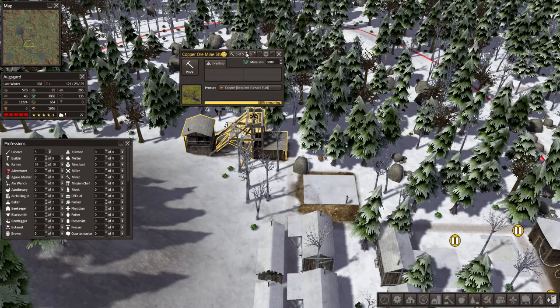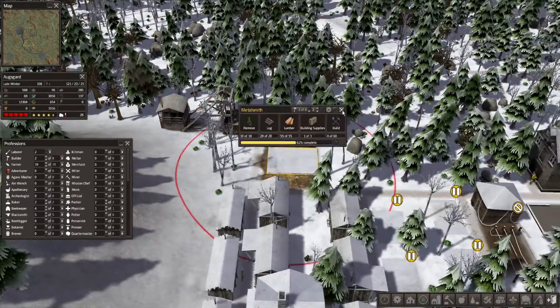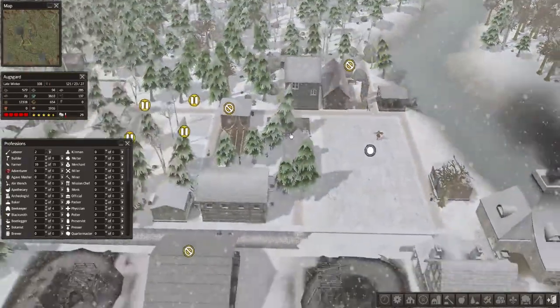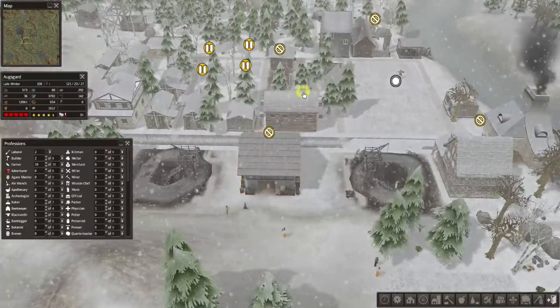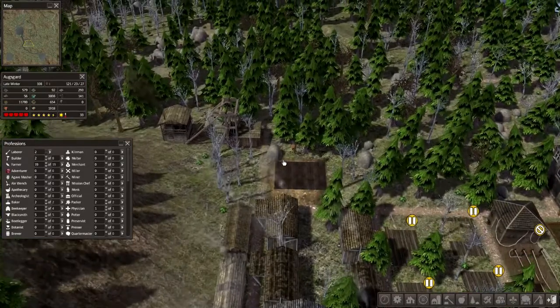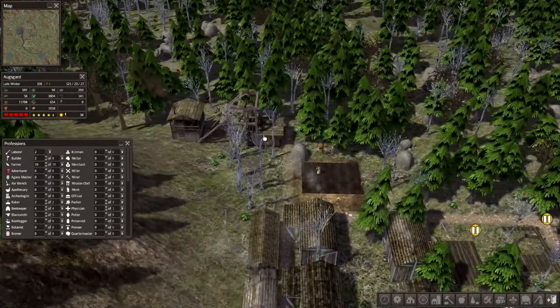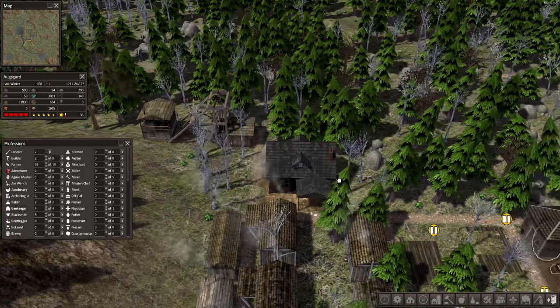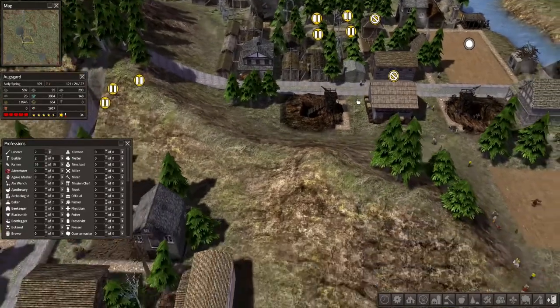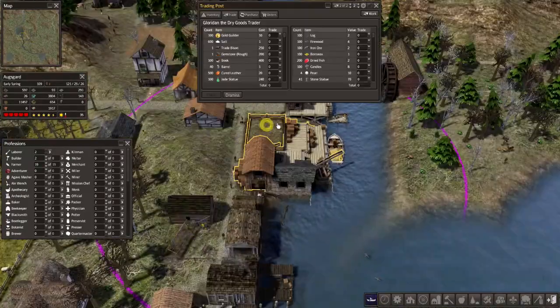So we're going to make that furnace fuel. One, two, three - oh those are straight miners, okay. What I can do too is I'll start selling building supplies - all this extra stuff that I'll produce, there's no reason to hold on to it if I can trade it.